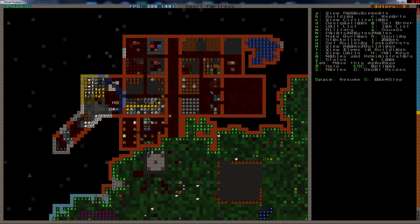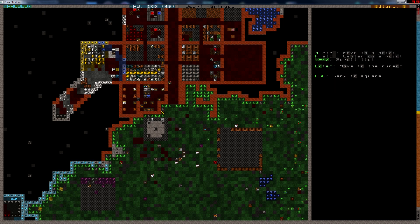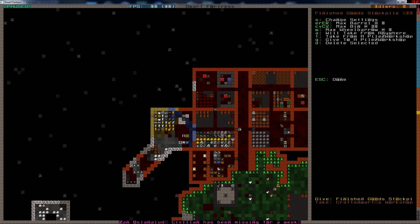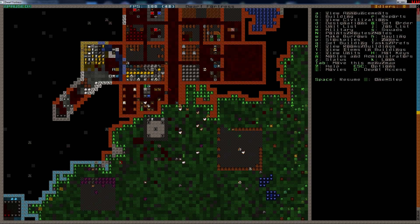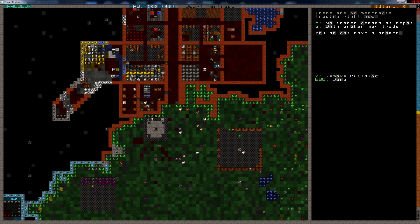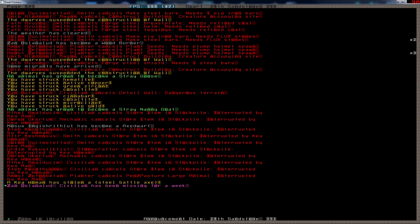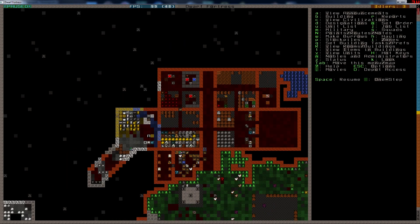Zoom to creature — oh, they're flying. Cancel. But guard here. Hmm. Yeah, so this one — what did you just do? You stole a battle axe? A steel search. Okay, it's war and we now have one dwarf who's been missing for a week.